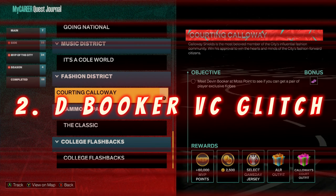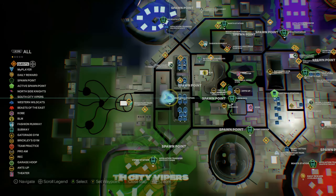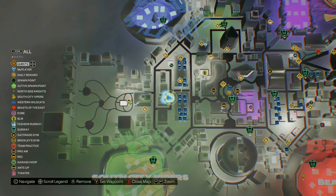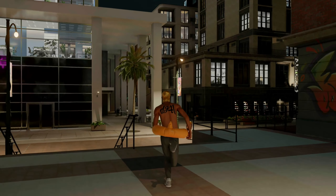Moving on to next gen — this is the Devon Booker VC glitch that you can do over and over again, and it also gives you 500 VC each time. What you want to do is unlock the fashion district Courting Calloway quest, which you unlock as soon as you become a starter on your MyCareer player. Also, open up your map and set your spawn point to the Devon Booker court location — this makes the glitch faster since you won't have to travel across the city as you spam it.